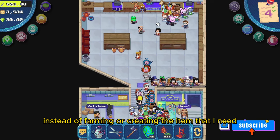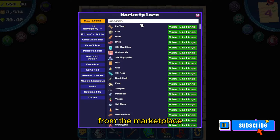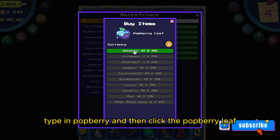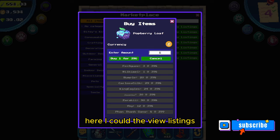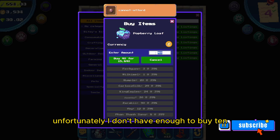Instead of farming or creating the item that I need, I'm going to buy the item from the marketplace. You can manually search, but I'm going to use the search bar, type in 'potberry', and then click the potberry loaf. Here I could view the listings and enter the amount that I want to buy.